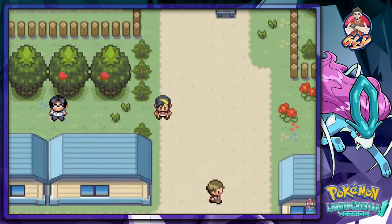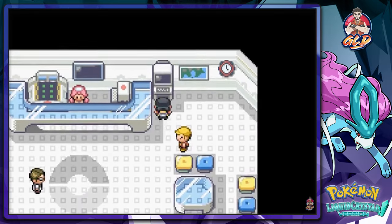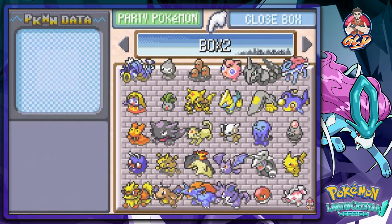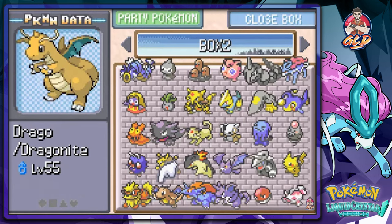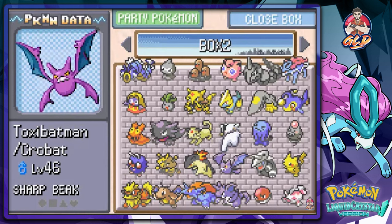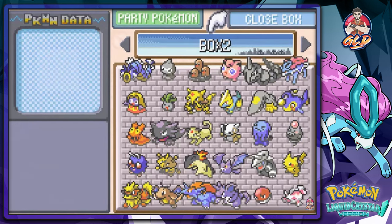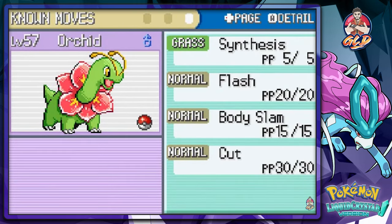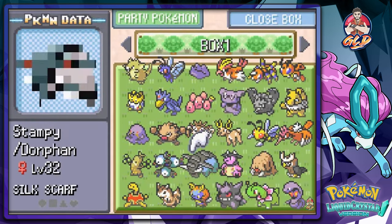Let's go back to the gym. Do I have the proper Pokemon for this? I should probably bring in one more Pokemon because this is a water type gym and I need to be a bit safer. We have Buckus but he's a fire type, there's Drago, Toxic Batman could do the job, and I got Leo. Raiden could be a possibility - let me check Orchid's summary.